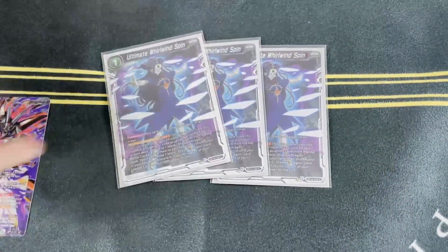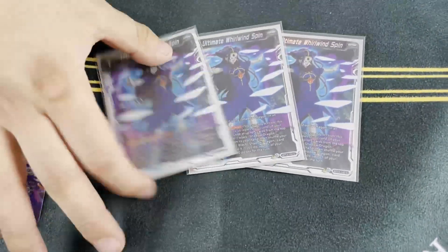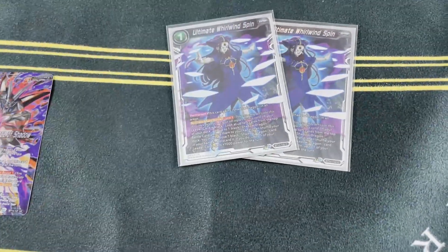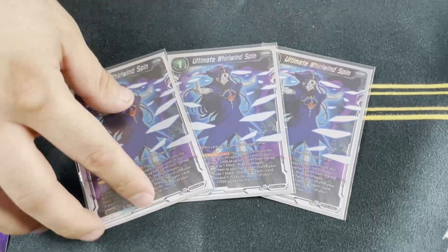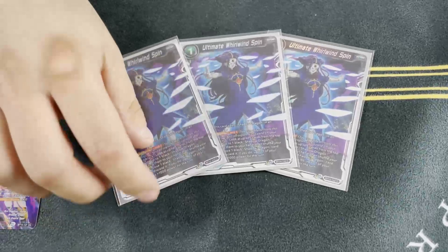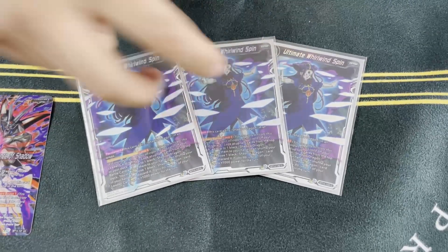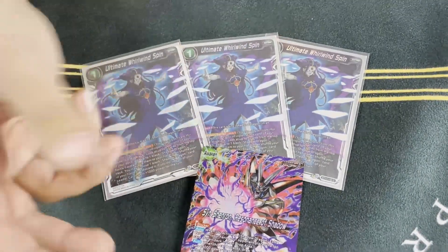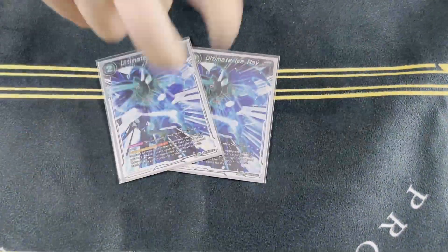This is from the original set and I still think it's the best card — essentially your Senzu Bean. It looks at the top five, grabs a Black Shadow Dragon or extra card. A lot of these are very specific so you have to read carefully when playing against this deck. It also gives plus 1k for the battle, so if they're attacking with 15ks you go to 16k — like a beam, now they have to throw five to connect. Limit One so you can't double beam.